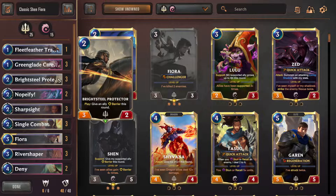Three Brightsteel Protectors — a card that's just great. Even if you don't have anything to buff, you can still play it as a two-mana 3/2, which you'll sometimes do when your hand is bad and you need to get on the board quickly against something like Fearsome Aggro. It's also nice against any Plaza deck — they play a unit with Grand Plaza out giving it Challenger, you play Brightsteel and protect something like Fiora or River Shaper. And if Shen levels up, it's also a buff.